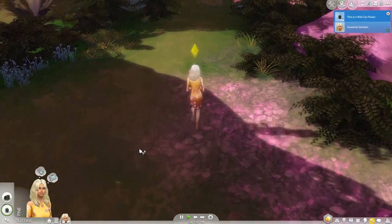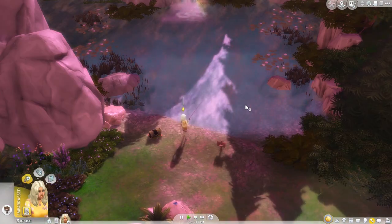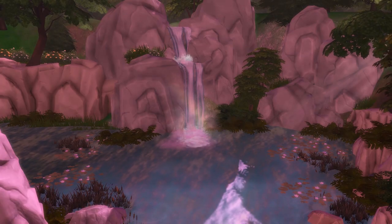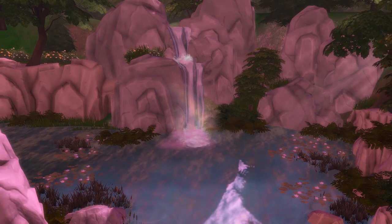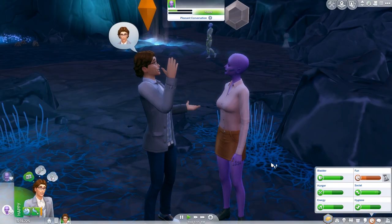While plants aren't immediately harvestable, if you return sometime later they will be, and you might be able to net a plant that you haven't found elsewhere. Also hang around — it's got nice pink rocks, a waterfall. Beautiful. Onto our third hidden world, which is Sixam, the alien homeworld.